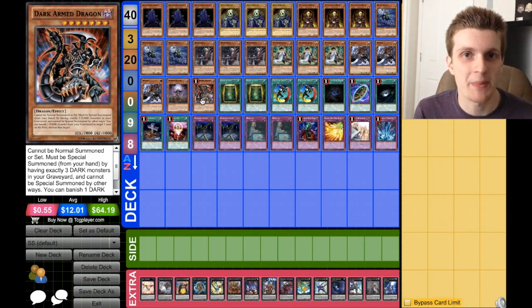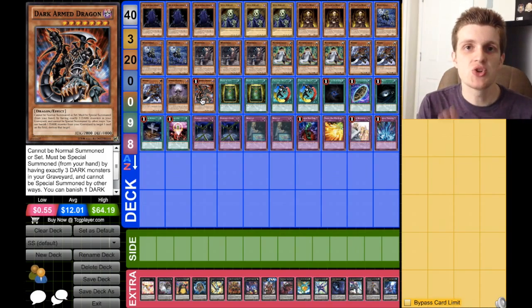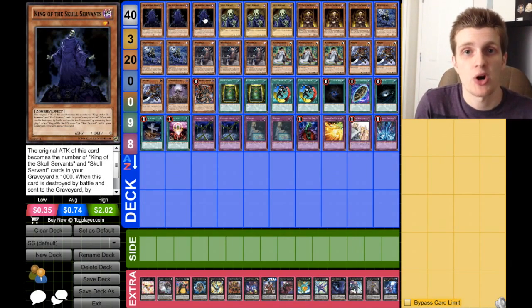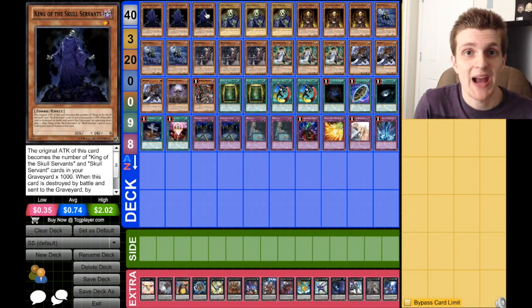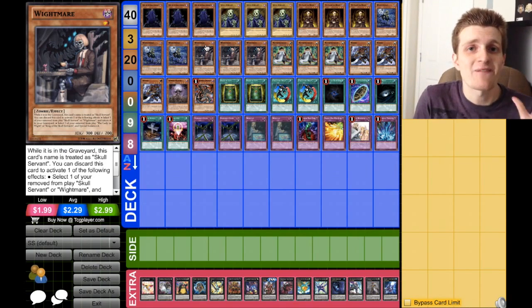To wrap out our monster lineup, we have one copy of Dark-Armed Dragon. I like Dark-Armed Dragon in this deck as an alternate win condition in case things aren't going your way with the Kings — it's good for baiting out cards you don't want your King to run into. One really cool combo: Special Summon Dark-Armed Dragon with three Darks in the graveyard, banish one — say King of the Skull Servants — to pop a card on your opponent's field, then discard White Mare to bring that King back. Because you discarded White Mare, that King will have 3,000 attack, putting you at 5,800 points of damage on board for essentially nothing.